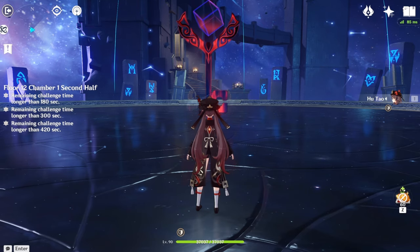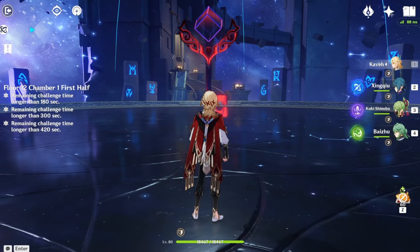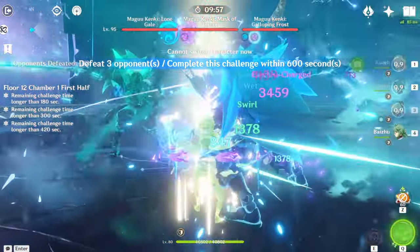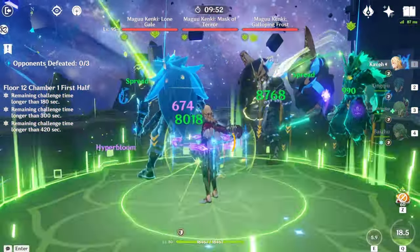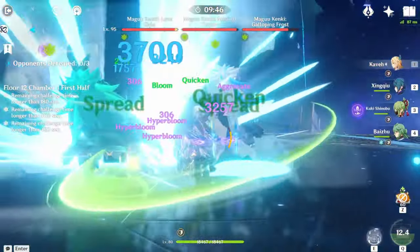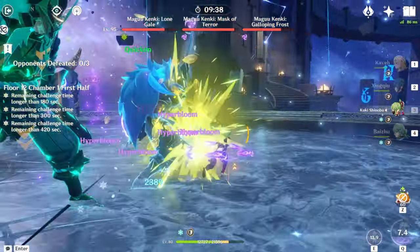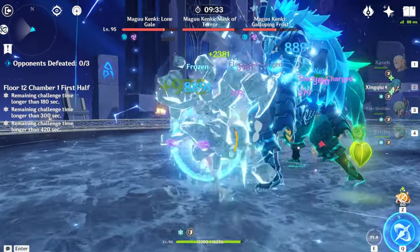I'm pretty sure that's every single team I can showcase. Let's close it off with a free-to-play team. Here is a free-to-play Hyperbloom team. Hyperbloom is pretty good, so it doesn't really need that much help to make it extremely good. We have Kaveh here as the main Dendro applicator, who is pretty good — 23k on Dendro application. Pretty good for a 4-star of his caliber. Of course he's not going to be as good as Alhaitham since he's a 4-star, but he's still pretty good regardless. I don't even have him C6 and he's performing fine.